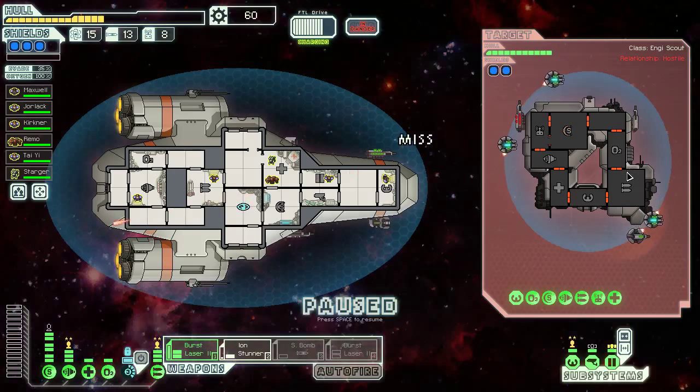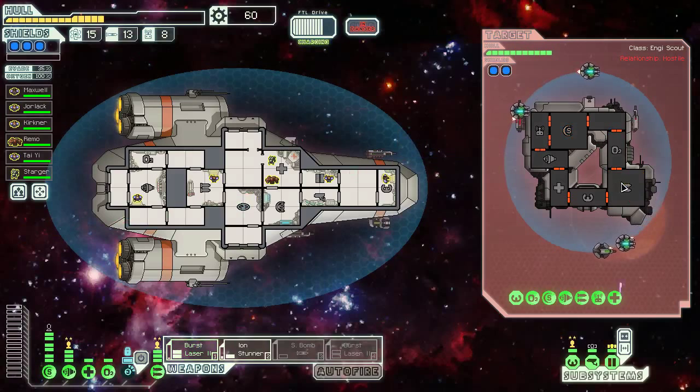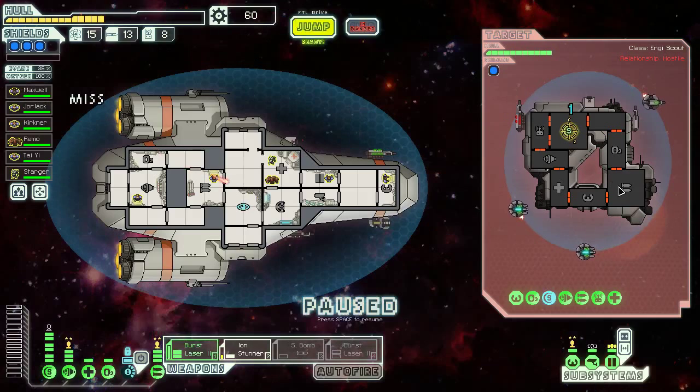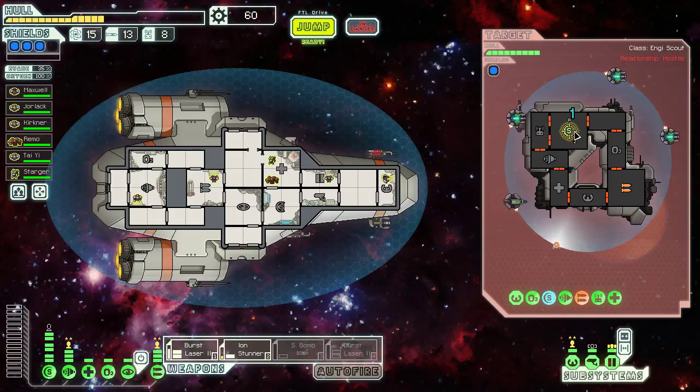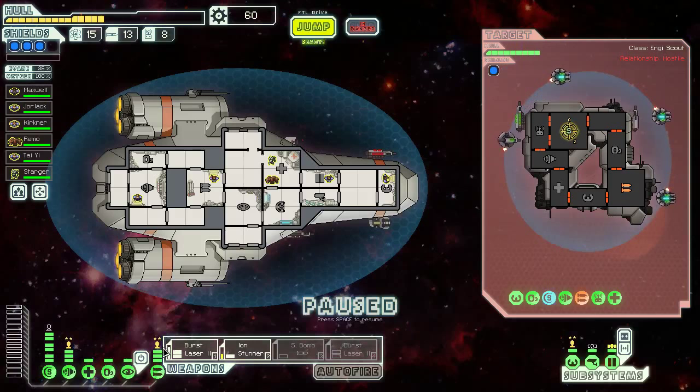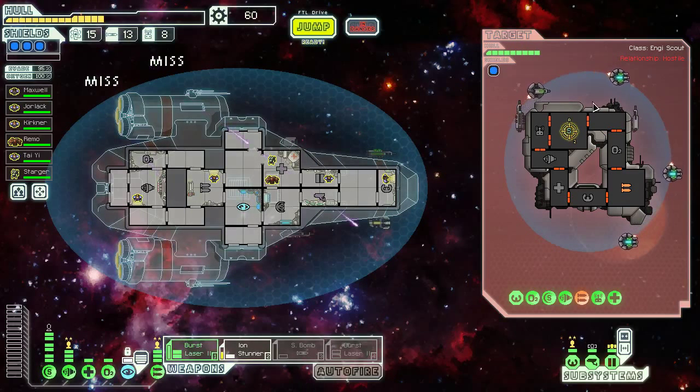Let's get the Ion Stunner working and see if that's going to help us out — let's try to hit their weapons. The music is getting kind of loud. This is an intense fight against a very drone-heavy ship. They can't shoot down Ion weapons — that's important. We can cloak through their next laser. They didn't actually fire a bomb — they just got all the way through the charging animation. The cloak worked totally fine.